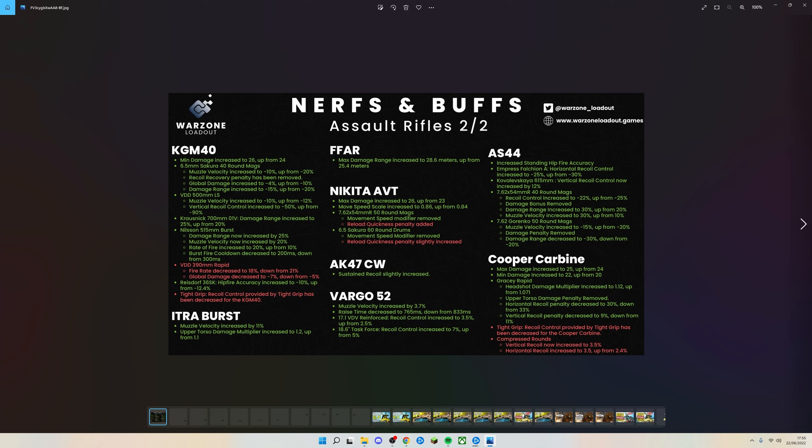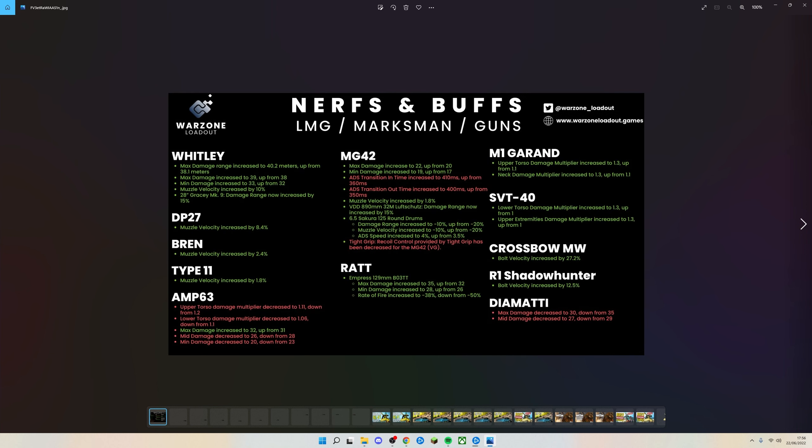The AS44 has had a lot of recoil changes — recoil control is a lot better now, around 25-30% in a lot of cases, with bullet velocity and damage range increased on various attachments, which could be really interesting going forwards. The Cooper Carbine's damage has been increased ever so slightly, though it was already in a really good place — maybe they just needed to change the unlock challenge, which is probably the reason no one was using it.